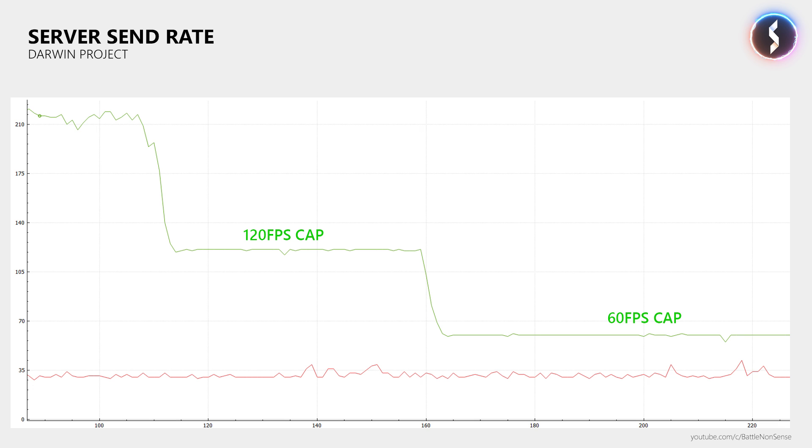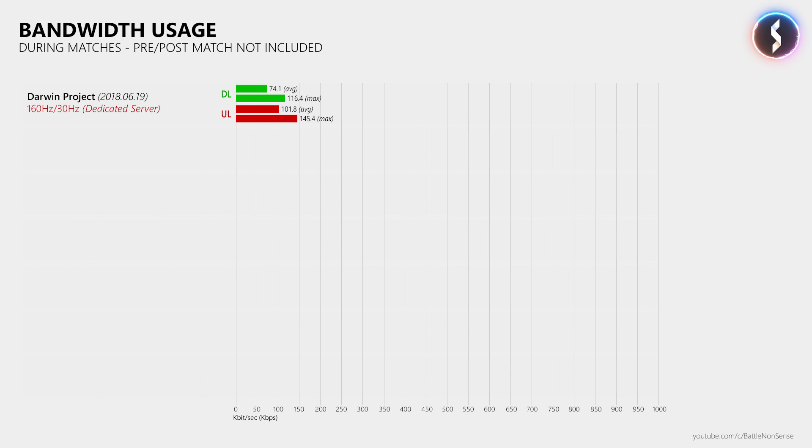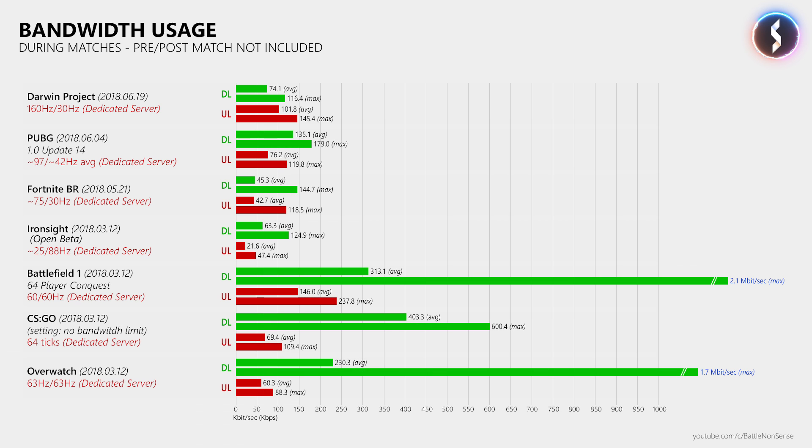How much bandwidth do you need to play Darwin Project? When you play at 160 FPS, the client sends 160 updates per second to the server, which causes the game to need quite a bit of upstream bandwidth as you can see here. However, if your connection can handle a game like Battlefield 1, then Darwin Project should work just fine.